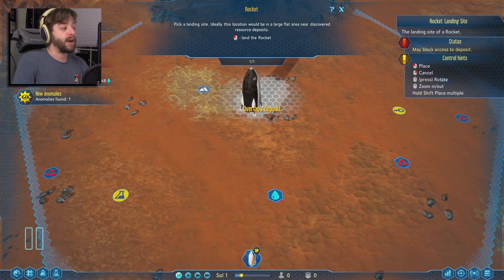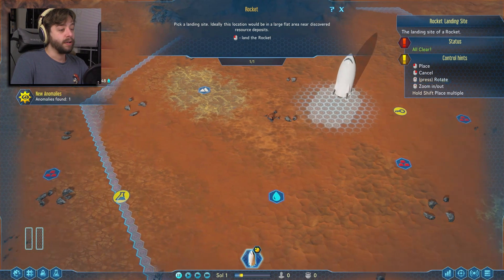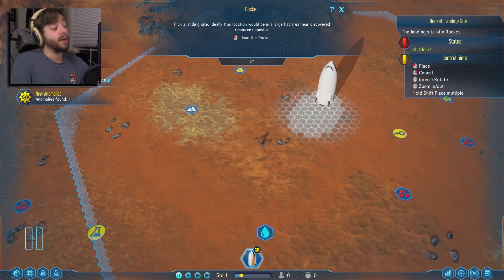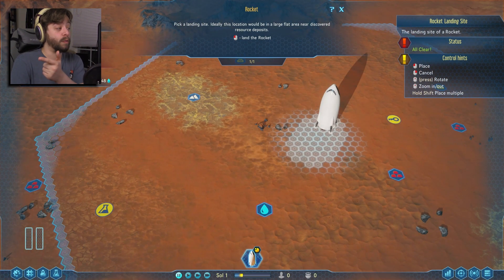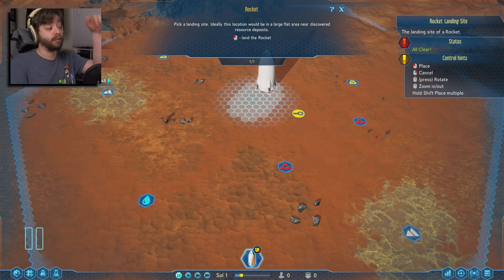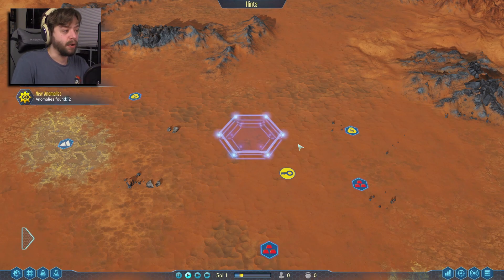I'm thinking we land right around here. I don't need to worry about metals right now because to get metals we need humans. Right now I just want to worry about concrete and water. As long as I land right about here, we can get two sets of concrete and the water. So let's go ahead and land our rocket right there and unpause the game.